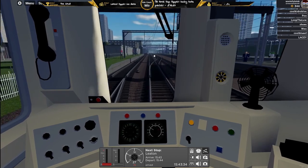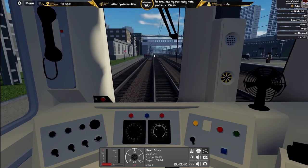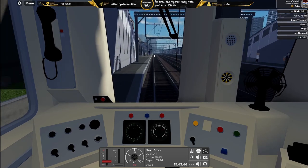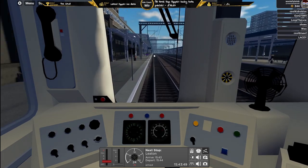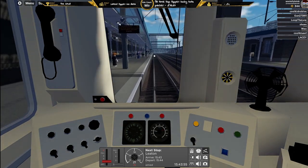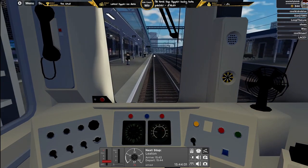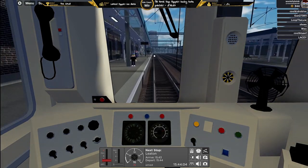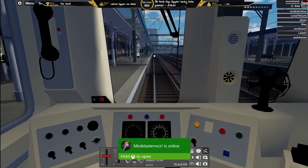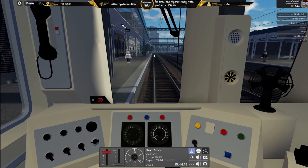The train now approaching platform five is the 1544 regional service to Victoria Harbour, calling at St James's Park, Palmer's Road, and Freestown Junction. This train is formed of four coaches. Here we go coming in — can we get the perfect stop? Yes we can! Opening the doors.